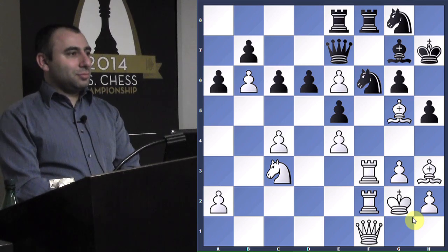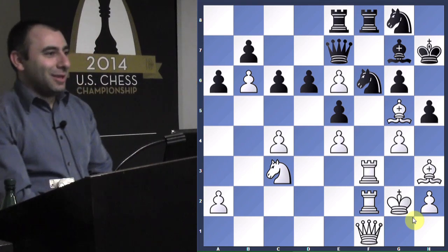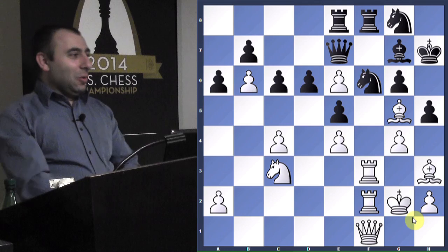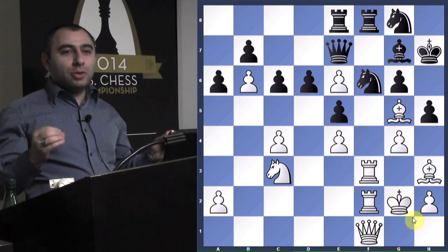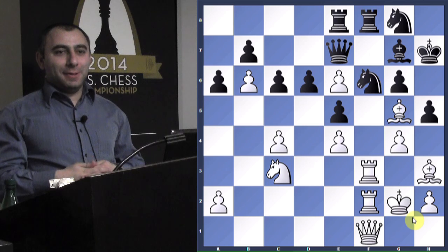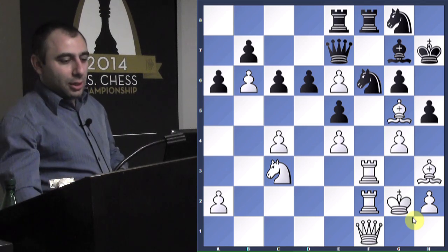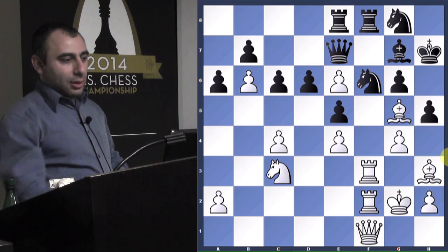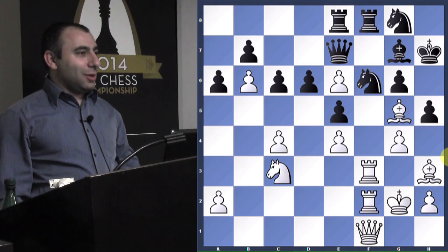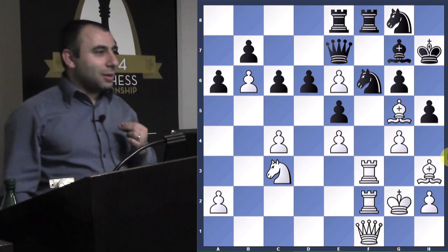G4! All you need to do here is expose the position of the opponent's king, and g4 will do the task. The knight cannot take because of the pin. And if pawn takes — that was the last move, and my opponent stopped the clock and resigned. It came a little surprise to me too, but we will see now why — because there's absolutely no chance.